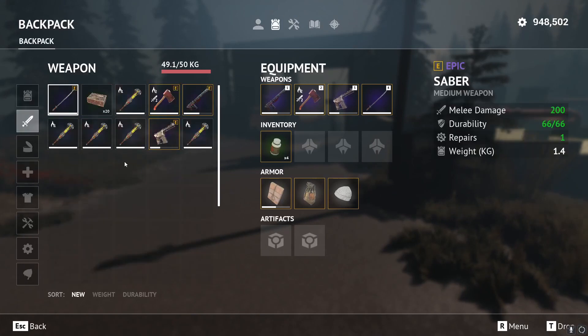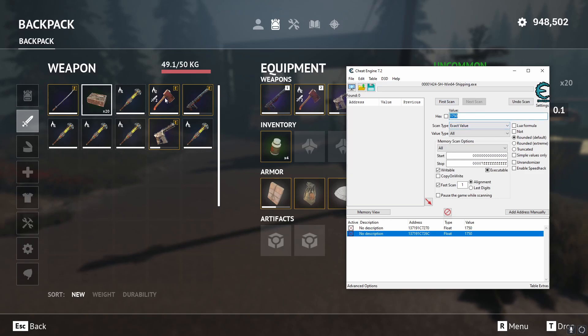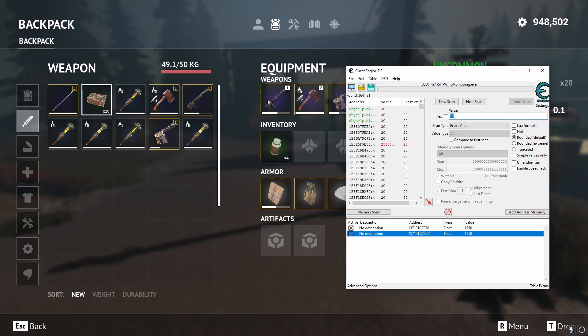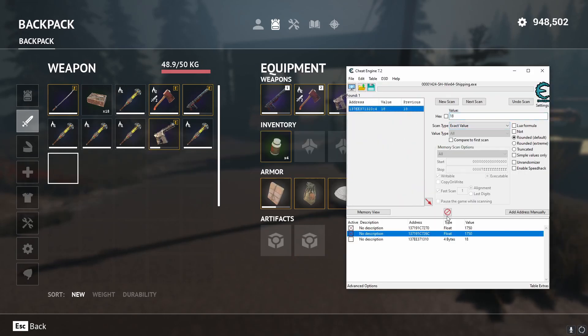Another thing we can do is unlimited ammo. We have 20 pistol rounds here, so we'll do a new scan — we know the exact value is 20. Of course, 20 is a very common number in binary, so there will be a lot of results. We'll separate and drop a round — now we have 19. Type in 19, next scan. Got some more. Separate and drop again — now we have 18. There we go, that's our pistol ammo.